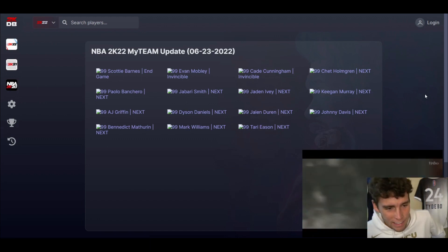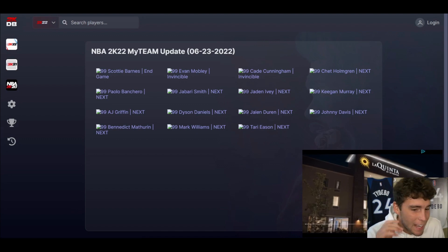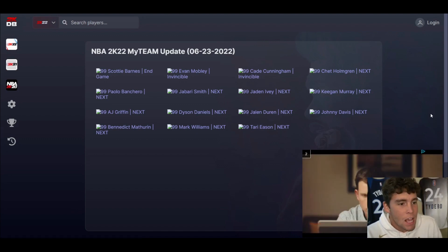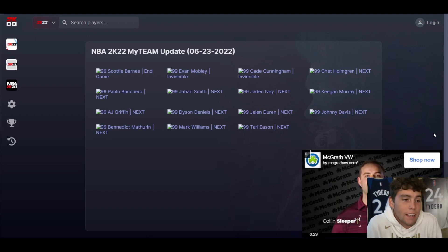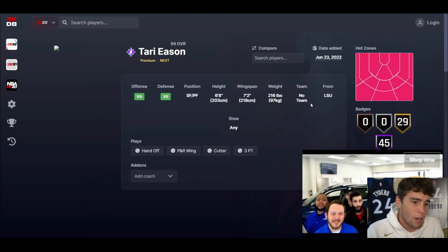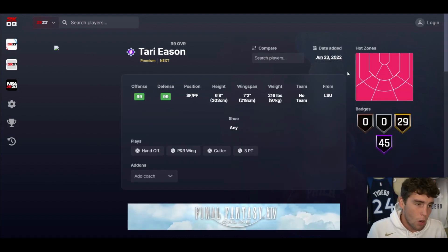What's up guys, it's your boy Ty back with another video. Today we're going over all of the new Next players released in NBA 2K22 MyTeam. We've got a ton of Dark Matters — all the Next cards are Dark Matters in MyTeam — plus Invincible Evan Mobley, Cade Cunningham, and Scotty Barnes. If you're excited for the NBA Draft rookie class, it's a new time in 2K. Make sure to smash that subscribe button as we're on the road towards 100,000 subscribers.